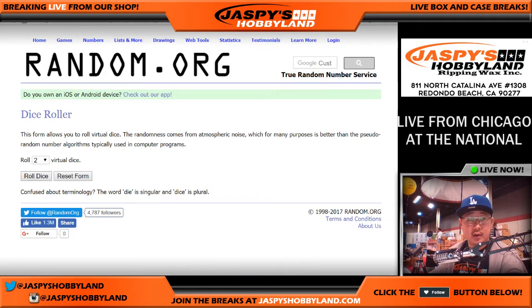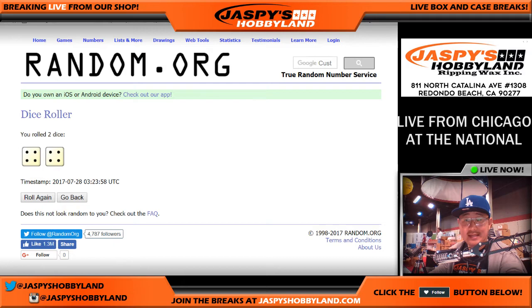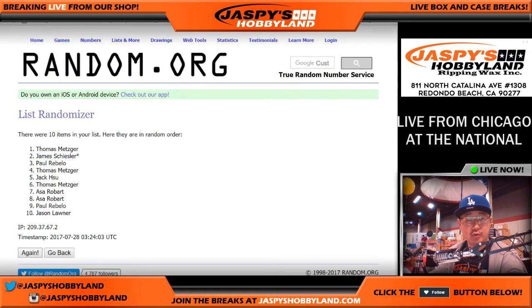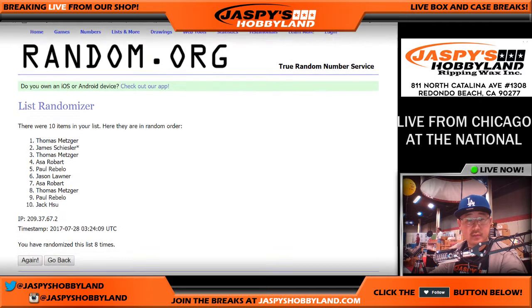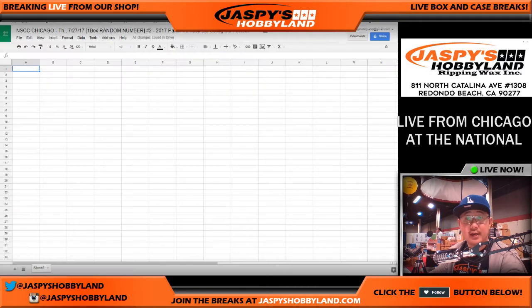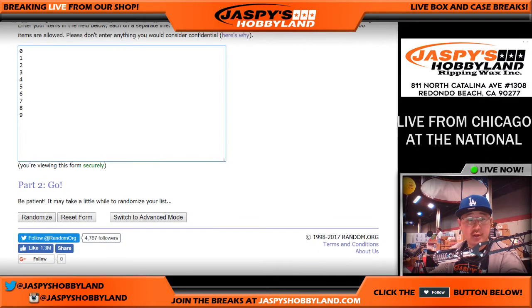All right, let's see what numbers you're going to get. We'll go four and a four, eight times — eight the hard way. Once again, four and a four, eight the hard way for the numbers. Second and final time: five on top, eight on the bottom.